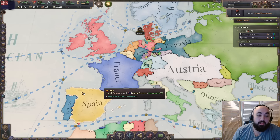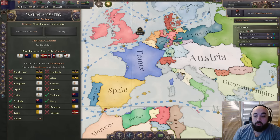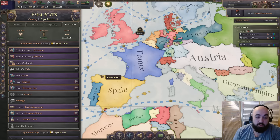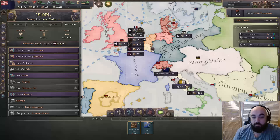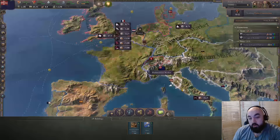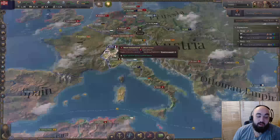Next up we have Sardinia-Piedmont, which will be looking to form Italy as its primary objective — specifically as a major unification, meaning you can do it diplomatically. You'll be pulling other Italian states into your customs union and improving relations with them. You can also do it militarily — minor unifications are always military. One important note: if other Italian states are in Austria's customs union, Austria will almost always defend them, so you don't necessarily want to attack them militarily.